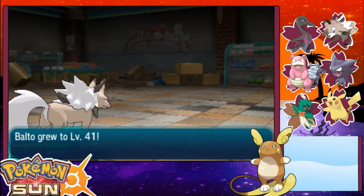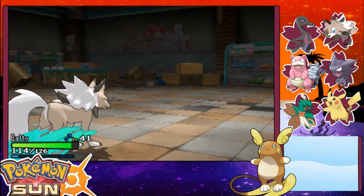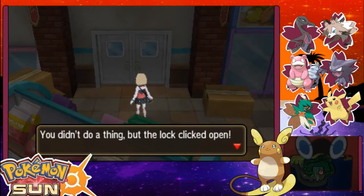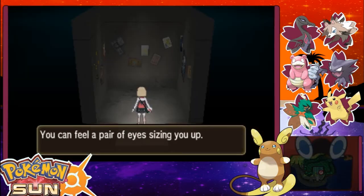Good job, Balto — level 41! Winry joined you as well! Alright, Mimikyu's gonna wanna come out to play now. You didn't do a thing, but the lock clicked open. Hello, Mimikyu!